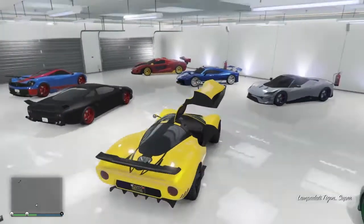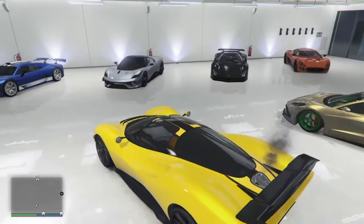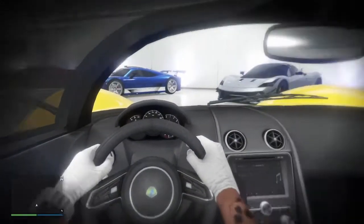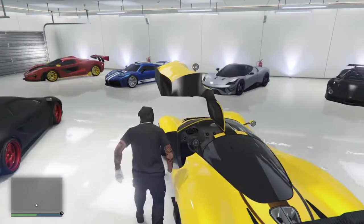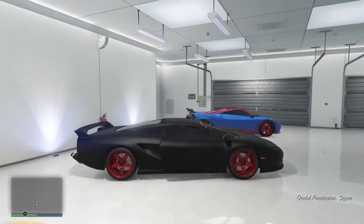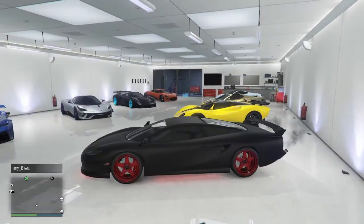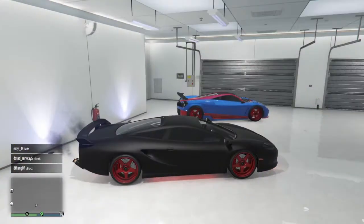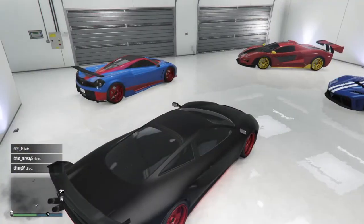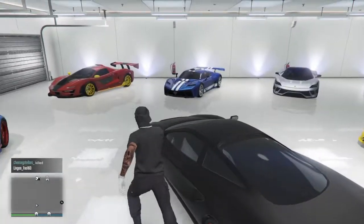I got this guy right here, a little something something. Oh what was this — the Ocelot? Yeah, Ocelot, whatever it's called. I don't really like how this car looks but something told me to keep it so I kept it. Black with matte black, red rims, red neon kits. It's all right — I don't plan on driving it, I probably would never really drive that.